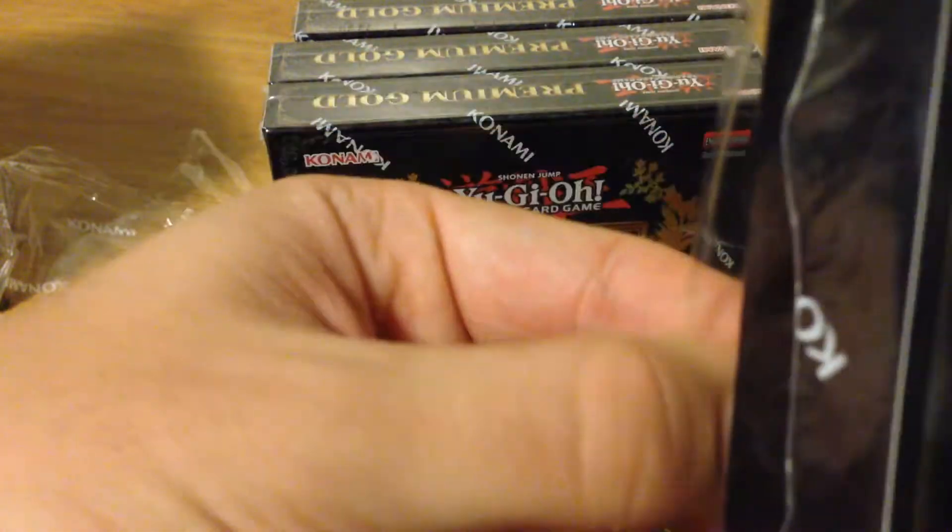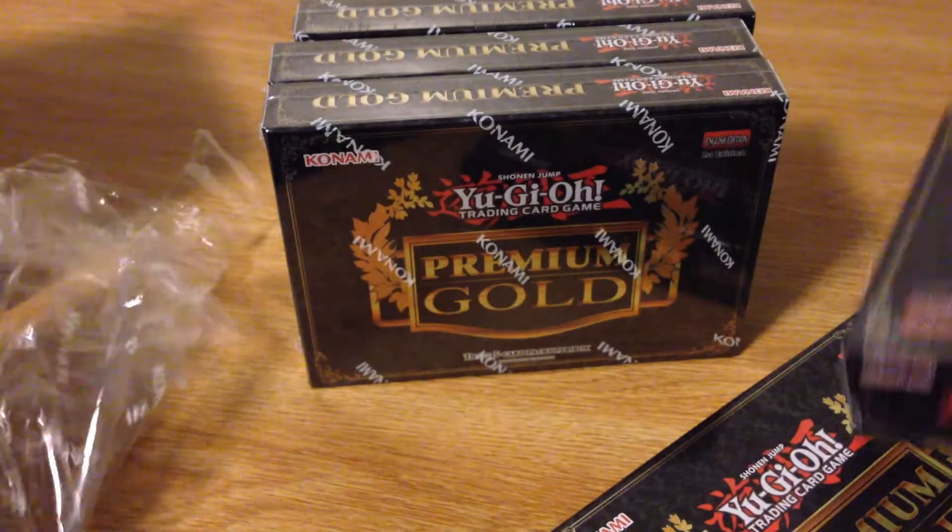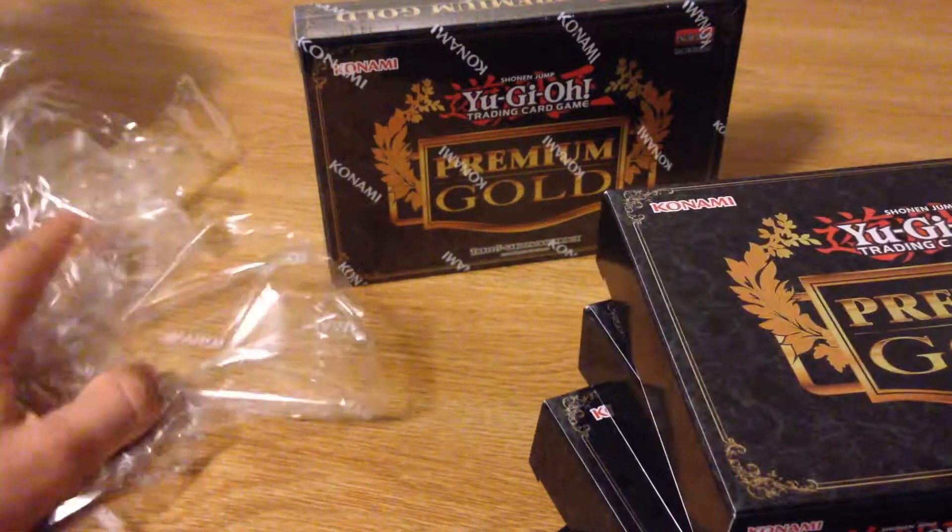I've already got a couple Premium Gold videos up on there. Make sure on my second one — even the first one if you didn't do it — you can vote which mini box you like better. I've been really happy with my polls so far. I've gotten all the god cards except Ra, Jinzo, Dark Magician Girl, the Diabolic Dragon which is apparently very expensive. One thing I haven't gotten that I'd want is an Effect Veiler. I also want the Power Tool Dragon — the different version — and I got the other Signer Dragons, so that's the only one I need. I've gotten my BLS and a lot of things.